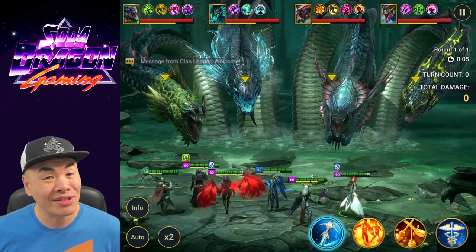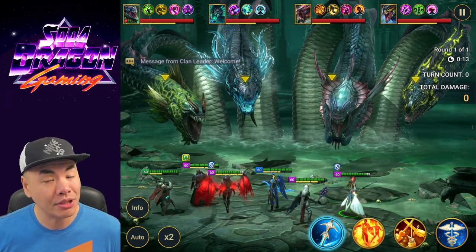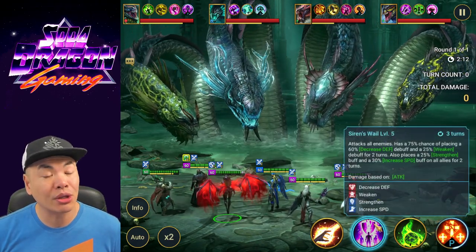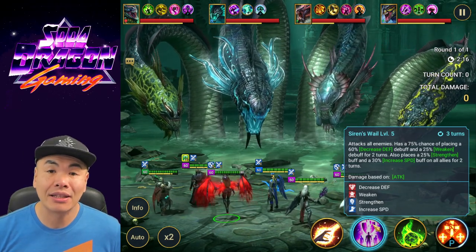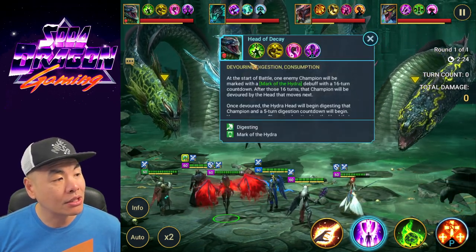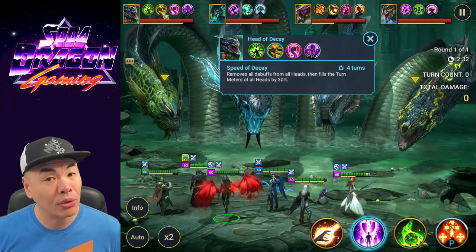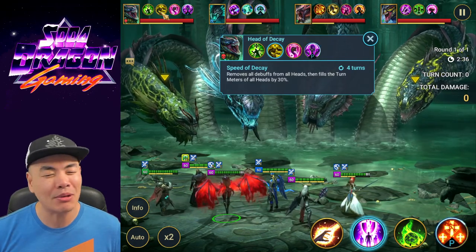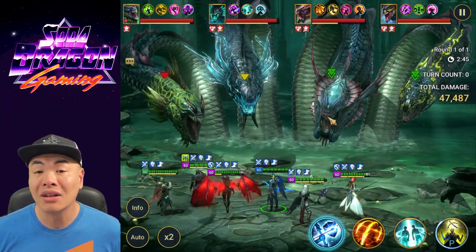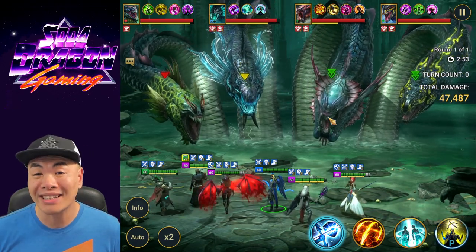We're going to start with the first few minutes of a run so you see how I set things up. Starting with Arbiter — we use her A3 to turn meter boost and increase attack, which helps Shemail and Ninja out. Next, Lydia — using her A2 for AoE decreased defense and weaken, plus strengthen and increased speed to all allies. Now, I mentioned not to use debuffs right before Head of Decay cleanses — but I like to maximize damage, so I start with this. It procs the Head of Torment, putting fear on Lydia, and the turn meter boost activates for Ninja.